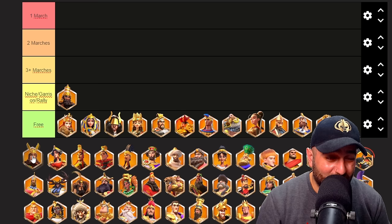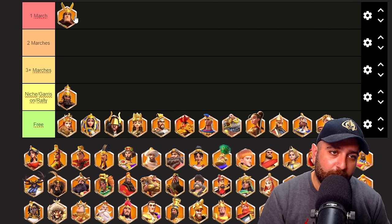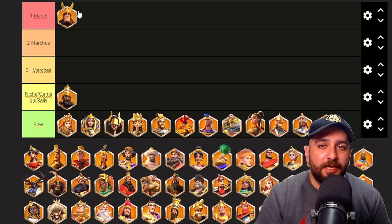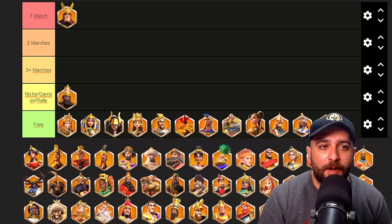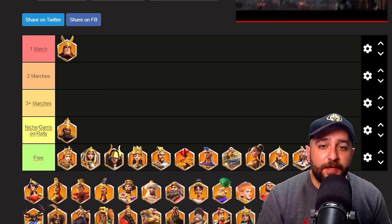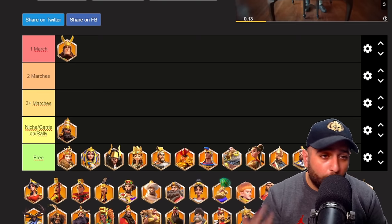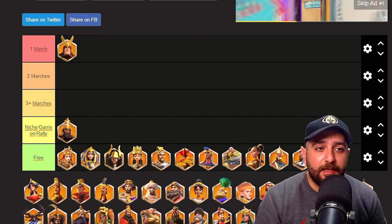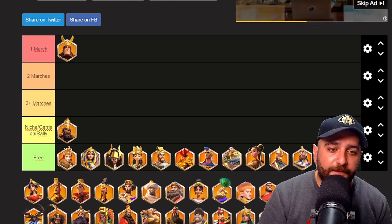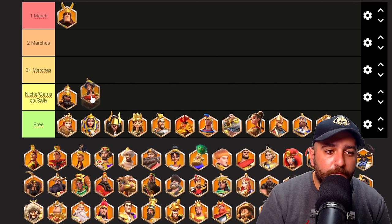Herman Prime — this might be a little bit controversial, but I think he goes straight into the one march category. If you are using only one archer march, you want Herman Prime as one of your commanders. Newly released commanders are always so good — he has defense, AOE poison, 2000 damage factor, three targets, and with a condition you can recast his active skill. I think he is going to be insane in field fighting, so one march only — I will definitely have Herman.